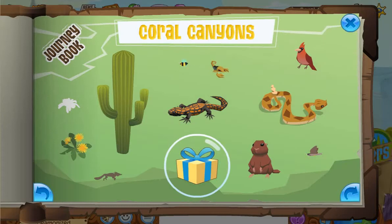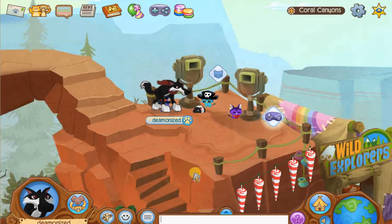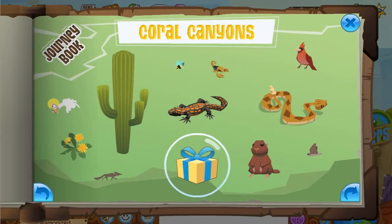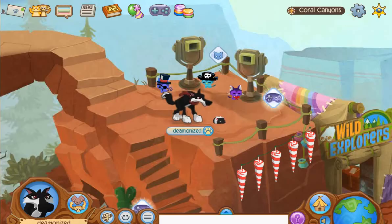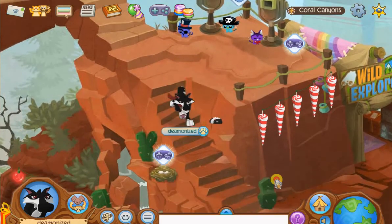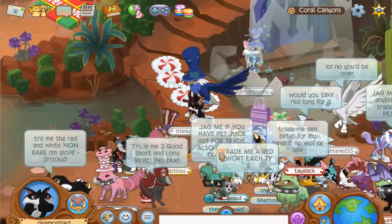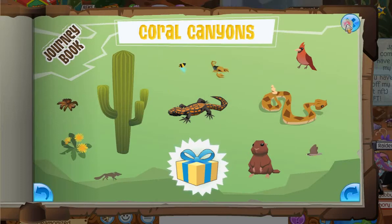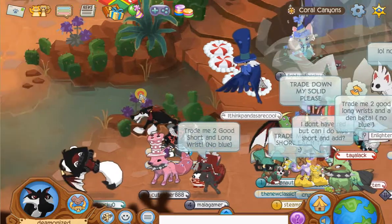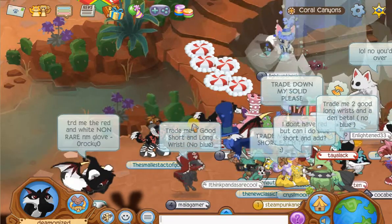The next and last animal we are going to find is the tarantula. The tarantula is down here to the left of the waterfall. Right there — there it is. The tarantula perches here near the waterfall, next to this bridge kind of thing, and will scatter away into the cactus.